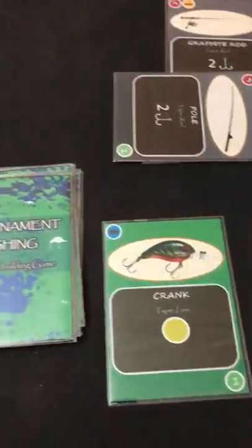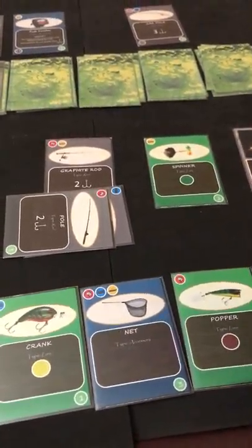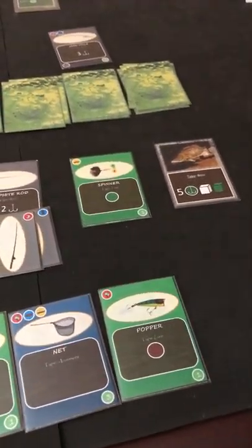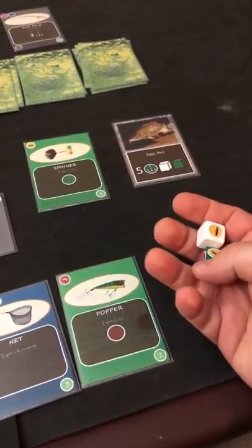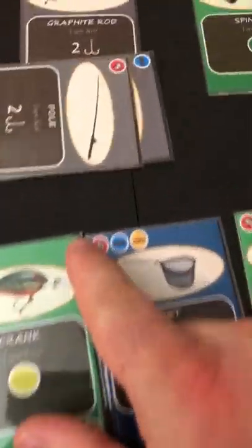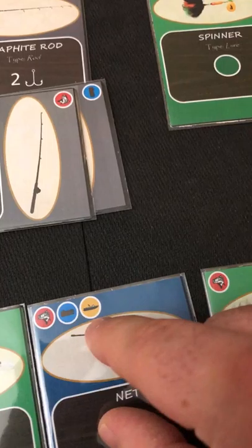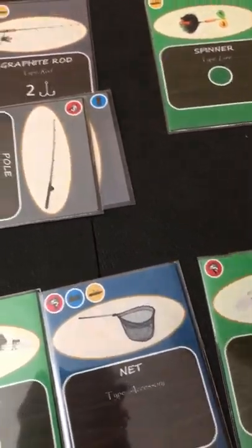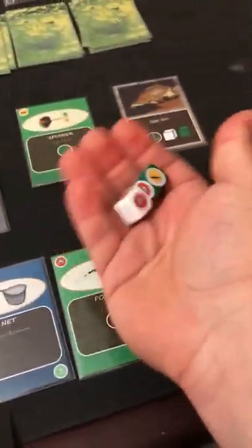Looking at my remaining hand — the other feature of a card is to be discarded during the reel phase to subvert events. This represents the fish fighting to get away: jumping out of the water, hitting obstacles underwater, or going under the boat and possibly getting tangled in the propeller. The three effects are represented by J (jump), O (obstacle), and B (boat) on the dice.